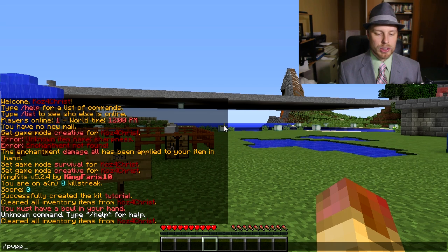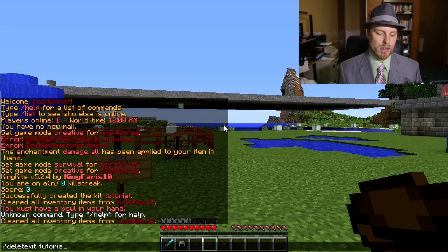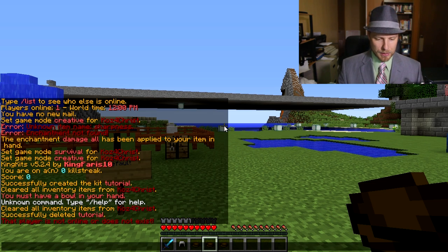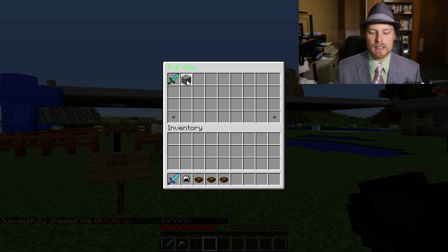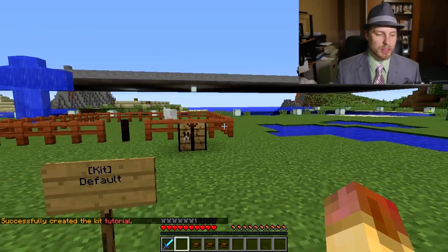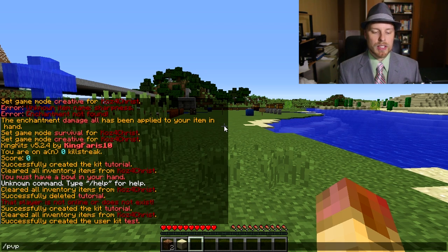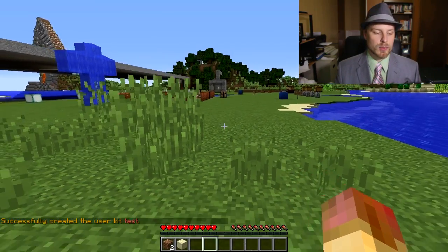Let me show one more thing: do 'delete kit tutorial', then 'pvp kit tutorial name' followed by a block ID — like stone — to set the item that shows up in the GUI. You can also create personal user kits with 'create you kit' after giving the permission. Players then see both global kits and personal kits in the menu.